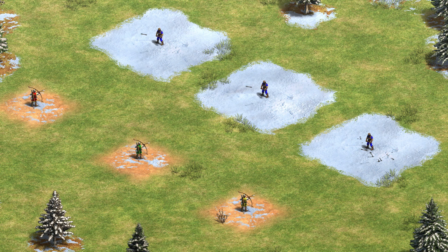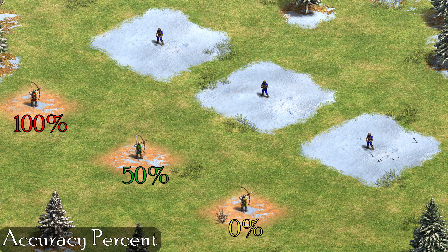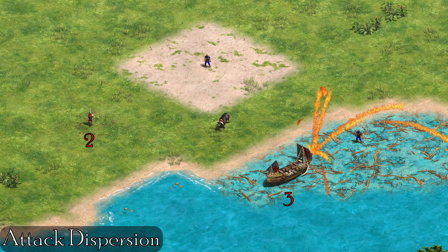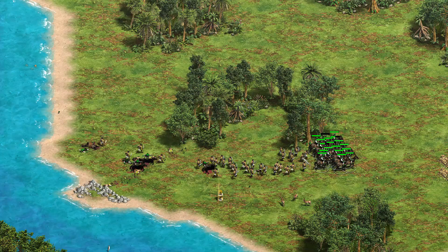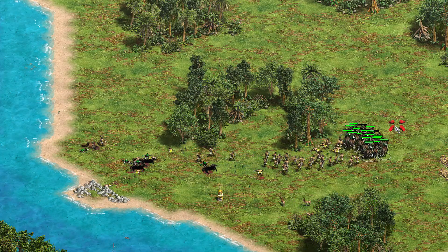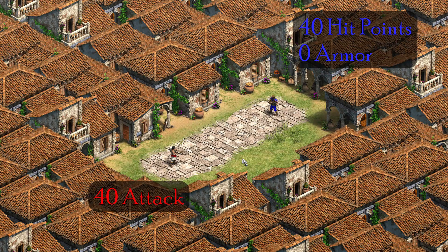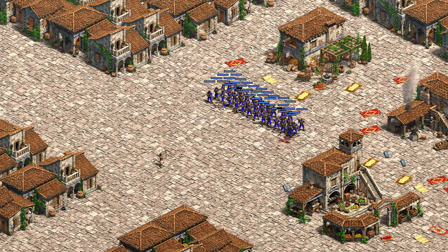First, let's discuss unit accuracy. The accuracy percent determines whether a unit's projectile will hit or miss its target, and the attack dispersion determines how far away a projectile is allowed to miss. With a bigger value, the unit's projectiles can land further away. If a projectile misses its intended target and hits another target, then it inflicts 50% damage. Here we have a modded archer with 50% accuracy who deals exactly 40 damage to these militia, but when the archer misses and hits another militia, the target takes only 20 damage.